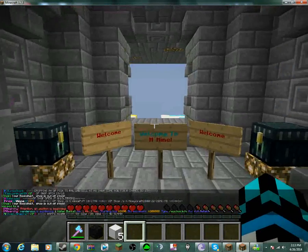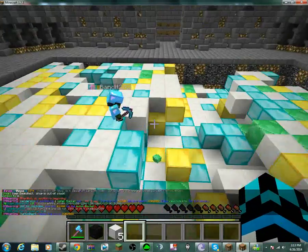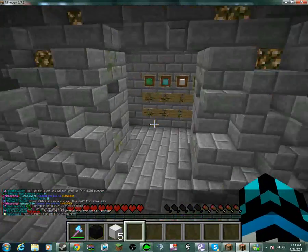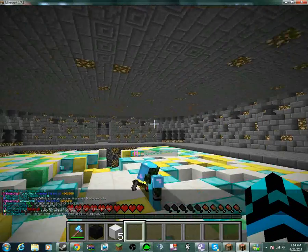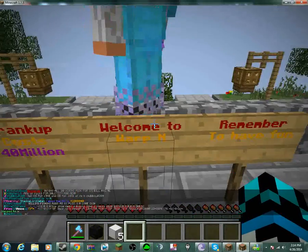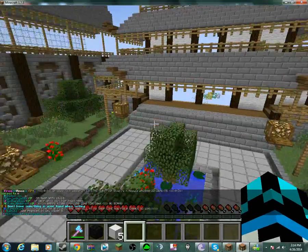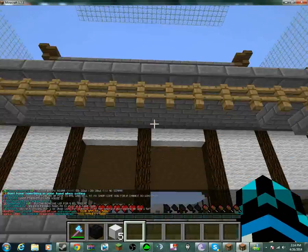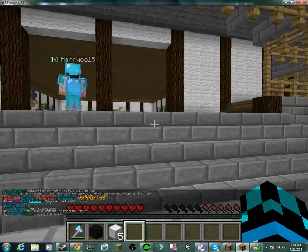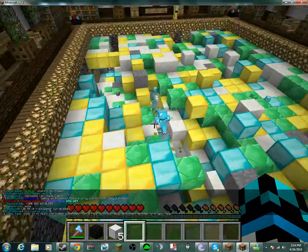Moving on to Warp M. Here's more blocks. Warp M is where you start getting blocks and no ore, so that's cool. It's got a little courtyard with a Chinese pagoda, I think they're called. I'm pretty sure this was designed by Viv — she's really good at building these. If you go check out her plot, the last time I checked it was like this.